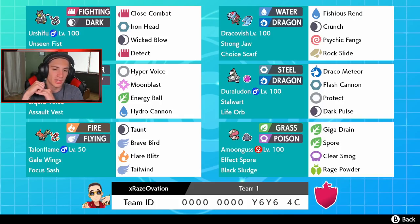Then we got Talonflame, who I'm very hyped for. He has Taunt, Brave Bird, Flare Blitz, and he's a Tailwind user. He also has Gale Wings, which makes flying moves get priority when his HP is full, so I can Tailwind first turn and have that priority.